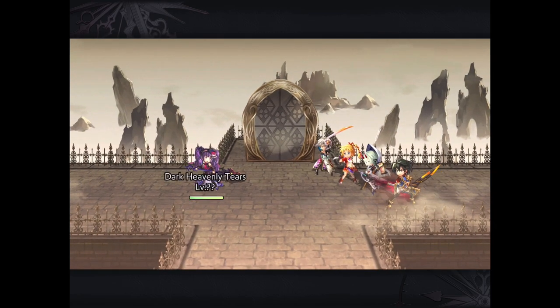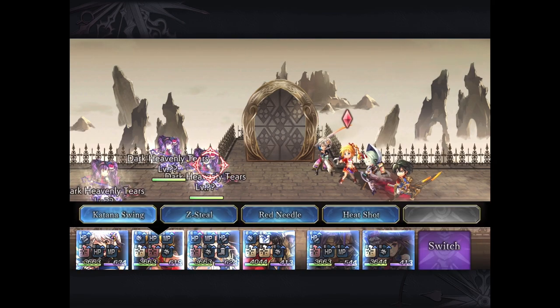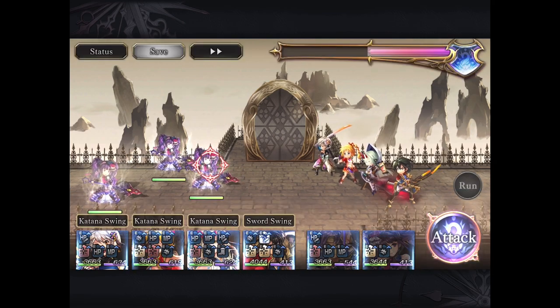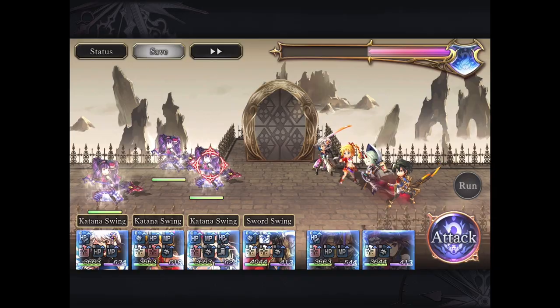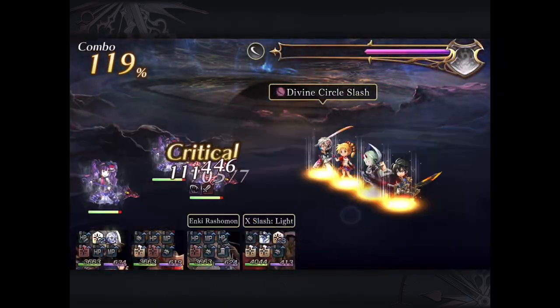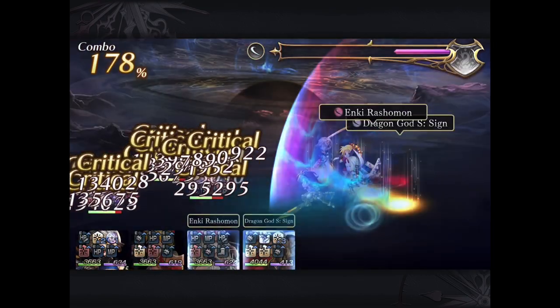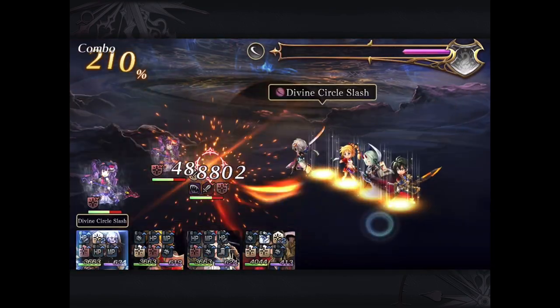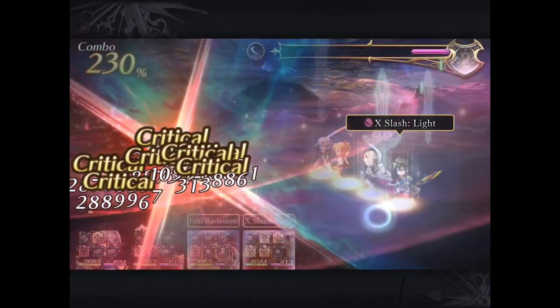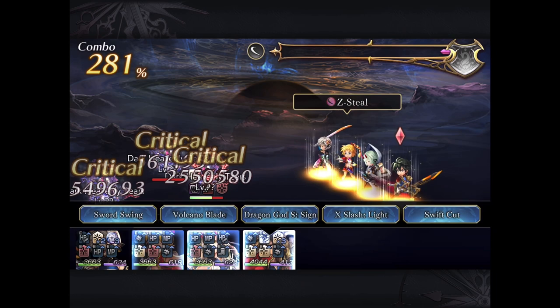In our second example, we are going to be using a Dazzling Slash Stance Grasta. You win that from the most recent Time Distortion Extreme Stage 4 Bloss Rush, so some of you may not have access to that. In this case, I am activating Slash Drone right off the bat in AF, and then trying to stack and play the piano — pressing multiple areas to stack as many buffs and debuffs on the enemy before moving on.